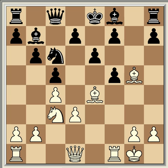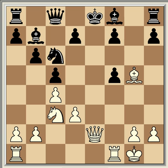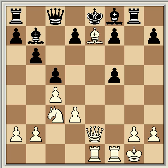Tal played bishop g5, then came g takes f5 and bishop takes f5, offering the bishop. But it's not wise to accept it. For example, e takes f5, queen e2 check, knight e7, rook ae1, rook g8, bishop takes e7, and then rook takes g2 has to be played early to avoid the threats on the e-file.